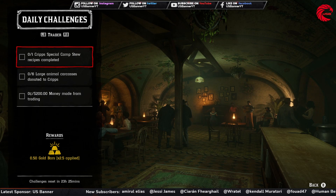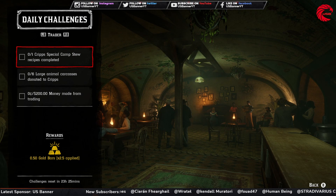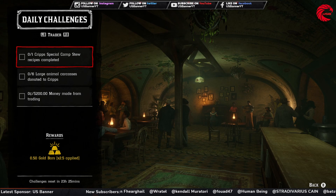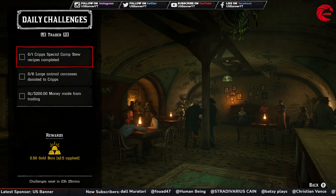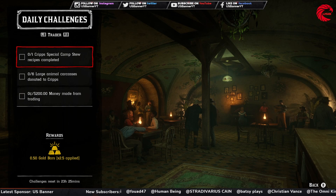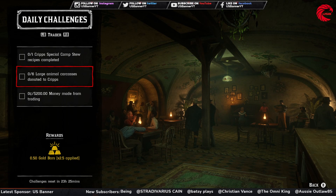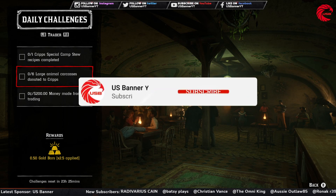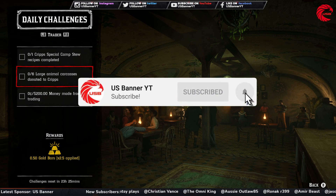For the Trader, you have to complete Cripps' special camp stew recipe. Go to any camp - your friend's or your own - go to the cooking pot, go to the recipe, and make a special stew, which is the first option in the recipe menu. Then you have to donate six large animal carcasses to Cripps.